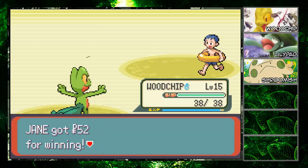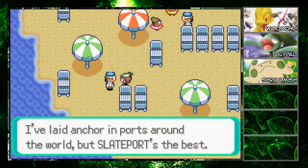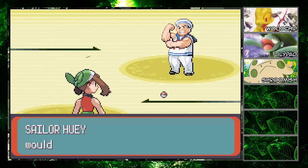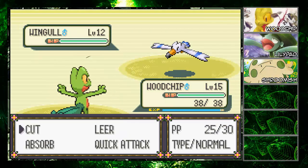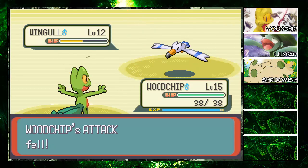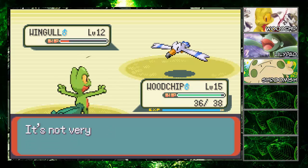A sailor challenges us, saying he's laid anchors in ports across the world but Slateport is the best. To be fair there are a lot of port cities — Canalave, Vermilion, Snowpoint with the ice port, Olivine, Castelia. A lot of ports all over the world, but I'll give Slateport credit — it's certainly festive.